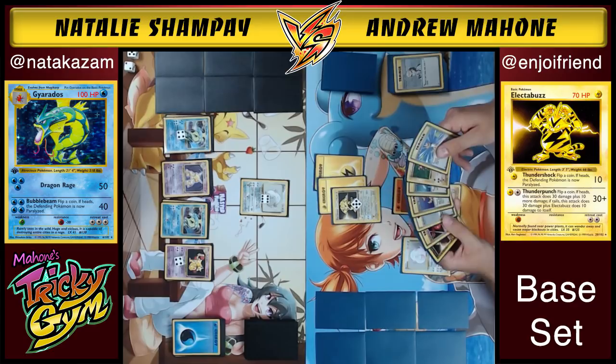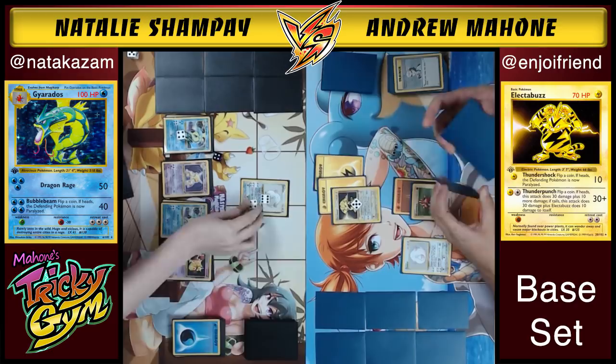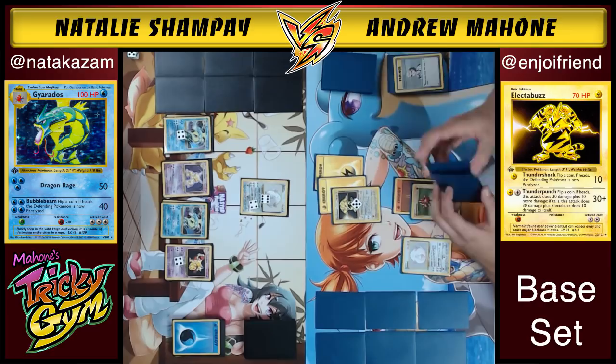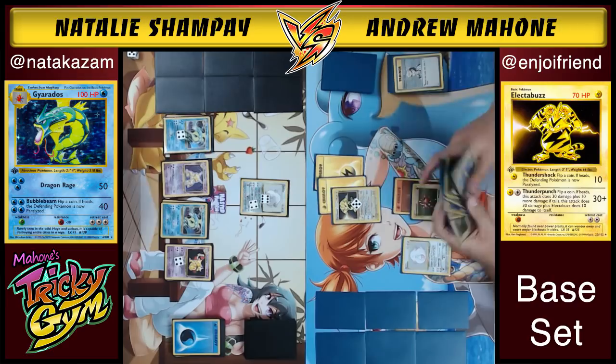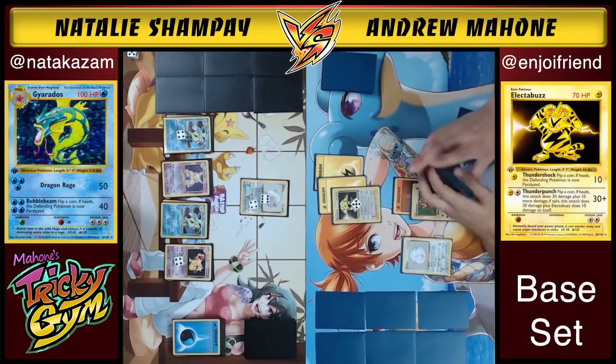After all that setup — energy removal, gust, two plus powers, thunder punch — it's a heads! The Gyarados goes down. That's 60 damage and Andrew takes a prize. But at what cost? He had to draw a lot of cards and has only taken one of his six prizes. His deck is now starting to look very thin. Natalie immediately responds: she Pokemon Centers and then Oaks herself, drawing new cards.